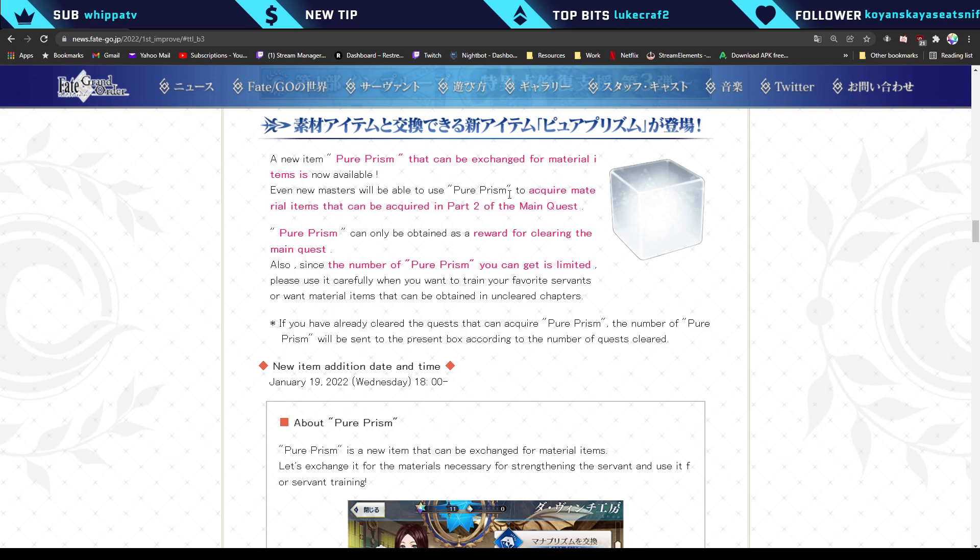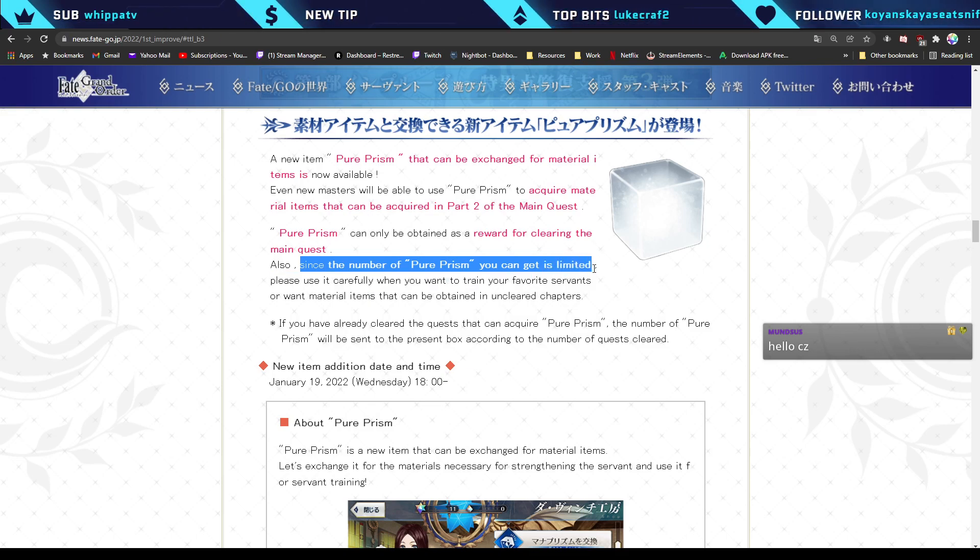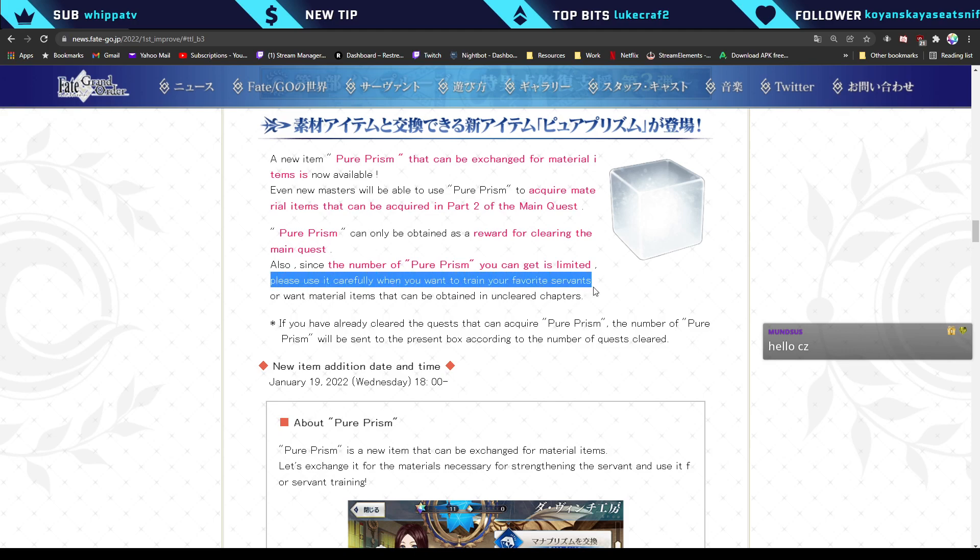To acquire these Pure Prisms, you would need to clear the main quest. Take note: the number of Pure Prisms you can get is limited, so please use them carefully when you want to train your favorite servants or obtain material items.